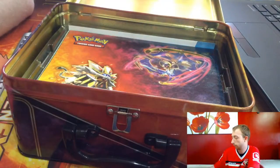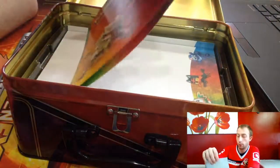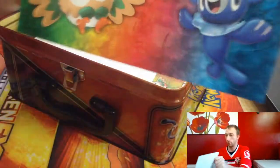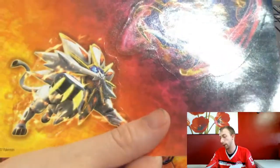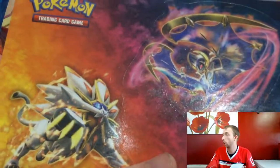You also get four pencils with a rubber on the top with Rowlet on there. And you also get some stickers of the three starter Pokémon — Popplio, Litten, Rowlet — and two GX cards: Solgaleo and Lunala.